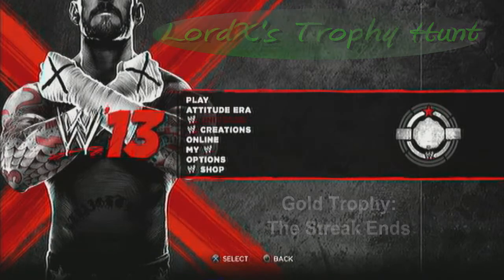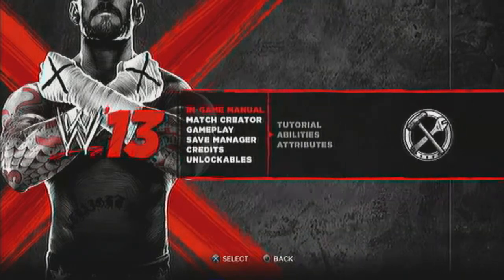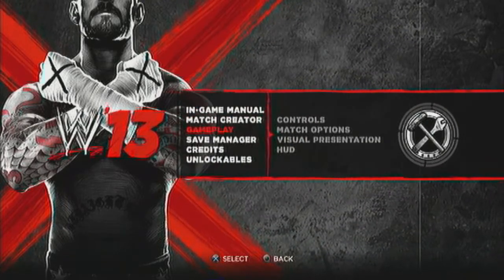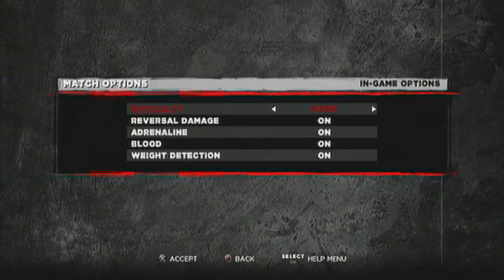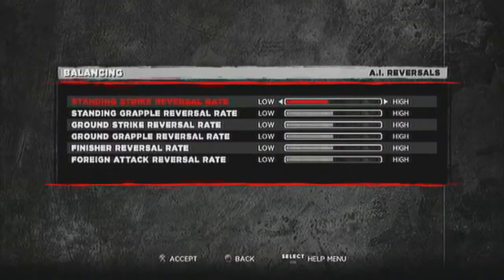Just like the last video I did, the first thing you want to do is go to your options and fix the in-game options. Here you can see I'm setting it to legend difficulty, then backing out. And lovely load screens — some of these are kind of crazy for how long it takes.